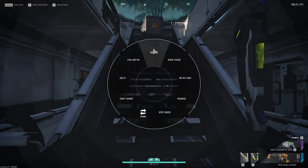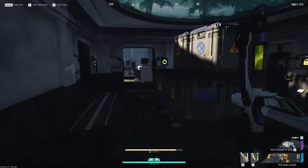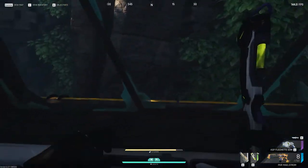Hello guys and welcome to a quick video on how to get on top of the Osiris Research Facility on Theris Island. What you're going to do is make your way all the way to the top, and then you're going to go to this room right here on the right and jump out the window.